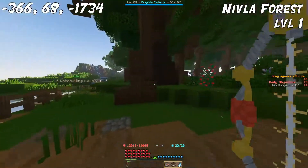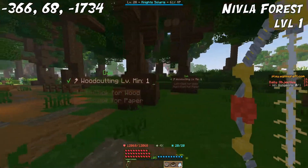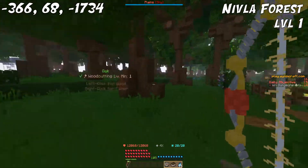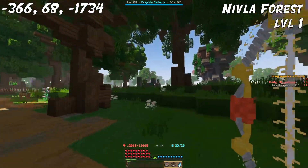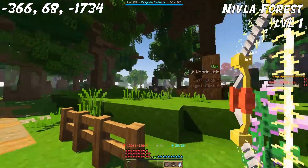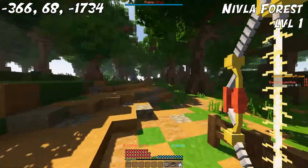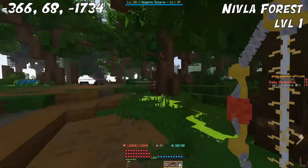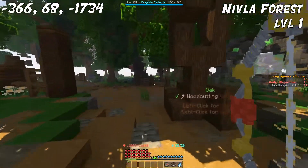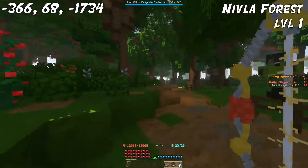For level 1, we're going to go over to the Nivla Forest. This is on the northern, or sort of northwestern corner of the Nivla Forest, because this is where the least amount of mobs are. You can go anywhere in the Nivla Forest since it's a forest made out of Oakwood, but this is the spot I use because there aren't many mobs. There are some spiders further in, but otherwise it's a rather peaceful spot full of Oakwood.